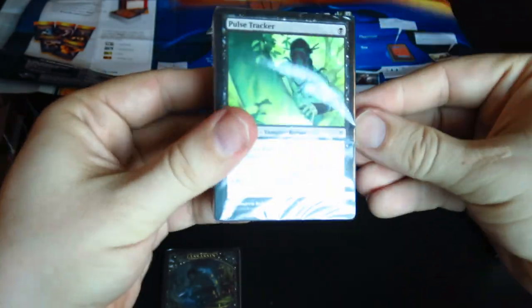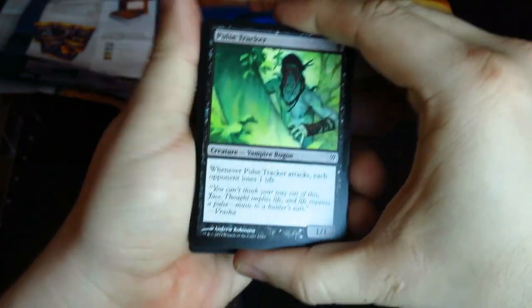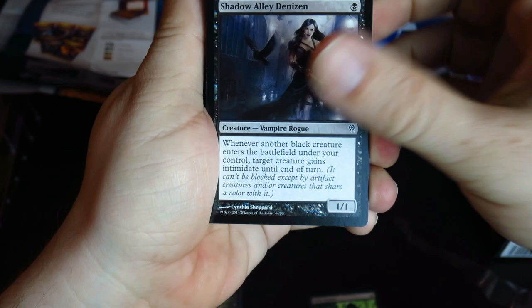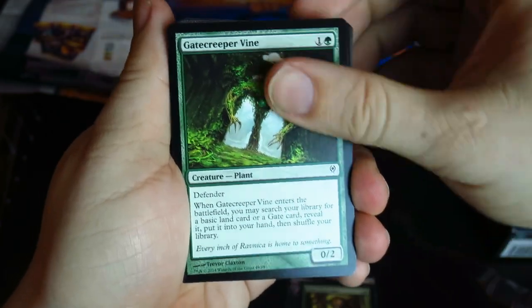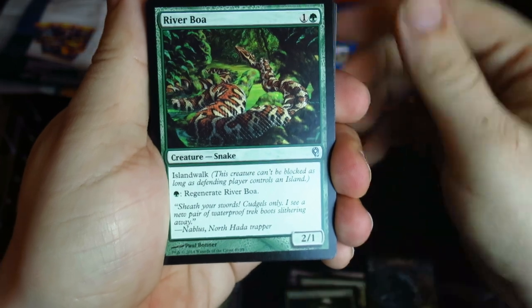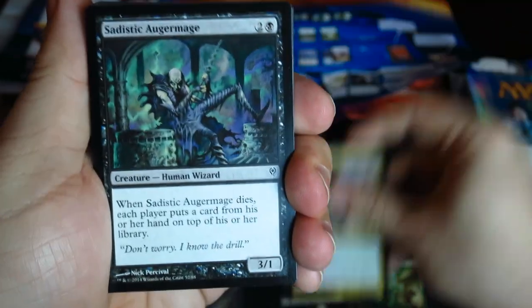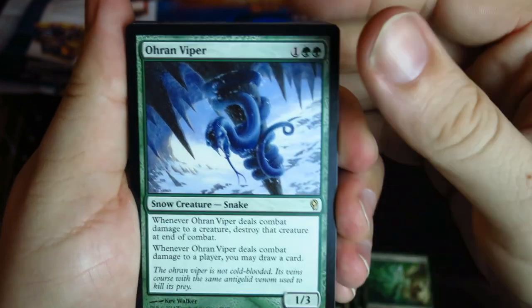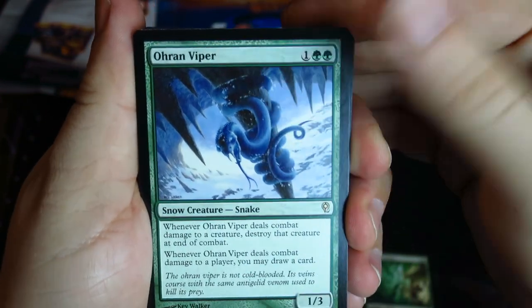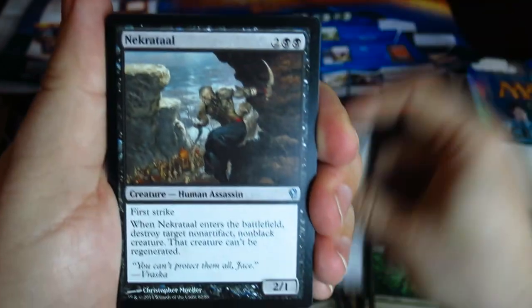Let's open up the Vraska one here. Pulse Tracker, Shadow Island Demise, Travel Swindler, Assassin Tokens, River Boa — great card. Vine Lasher is not bad actually. A Viper there is really good, very nice card.